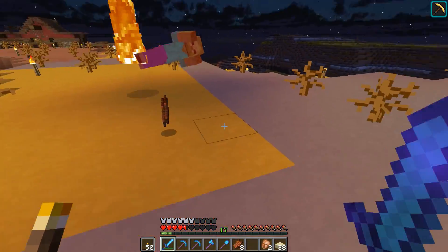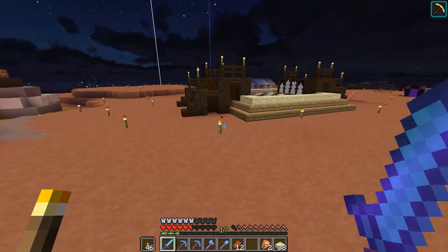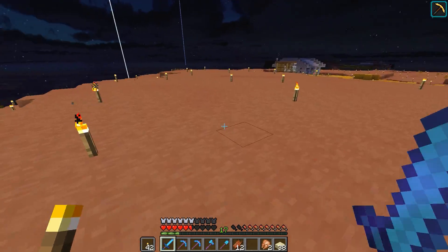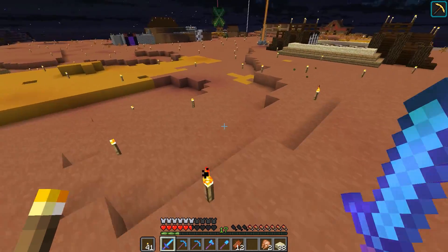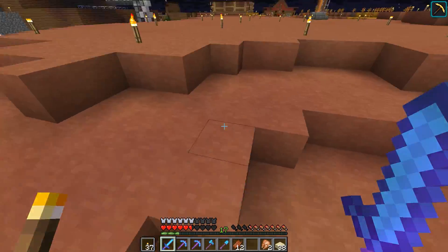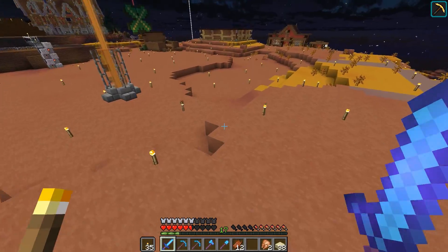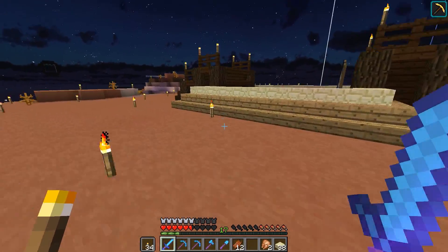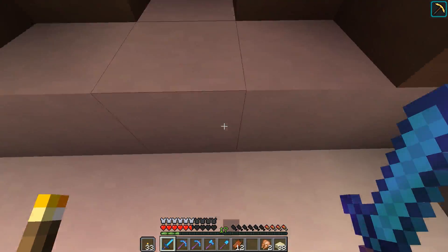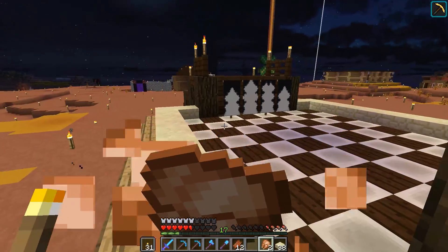And I'm getting attacked from everywhere. Where are these guys spawning? We have almost this whole thing lit up — lights everywhere. Oh man, this place is dangerous at night. We need a little bit more lighting in here. I think we need some lighting here, and here, and here. Hopefully that will be adequate. I think that's pretty much everything that's spawnable. Maybe over here is a spawnable area, but for the most part this should be okay. Let's put a torch here as well, just in case. We'll torch some of that up too.